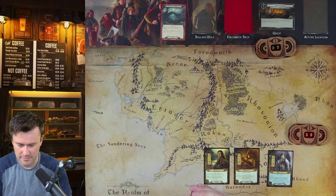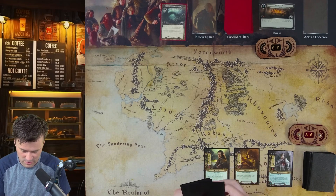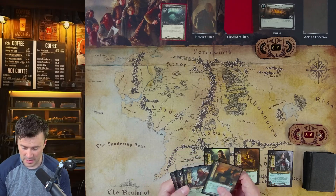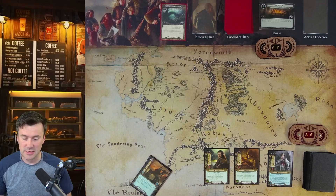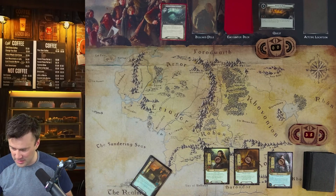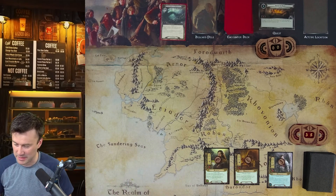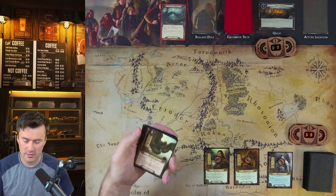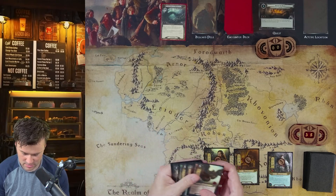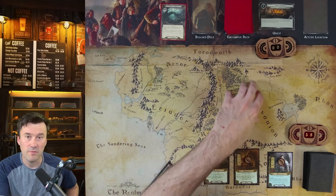We draw our new six — still no Vilja, and unfortunately got Steward of Gondor, which is really bad. The first phase is the resource phase: everyone gets one resource and you use these resources to pay for cards. After that is the planning phase where you play allies or attachments. We don't really have a one-cost attachment we can use yet, so now we move to the questing phase — how we get progress on the main quest.